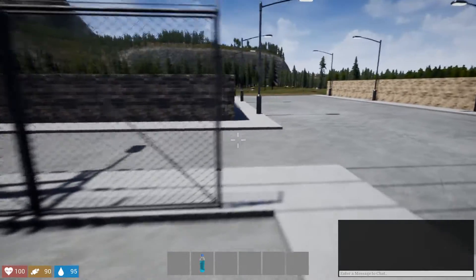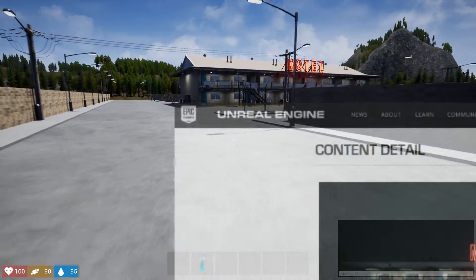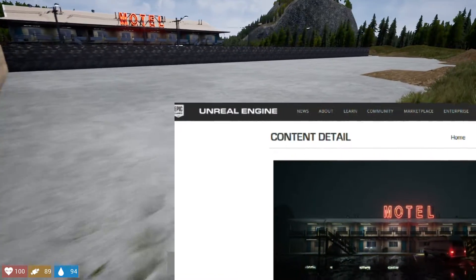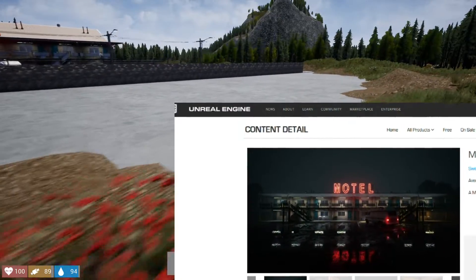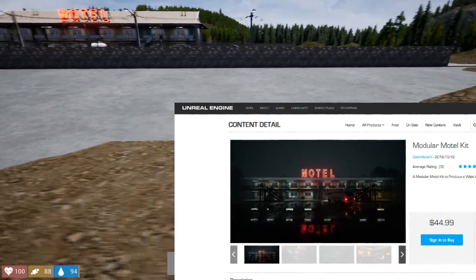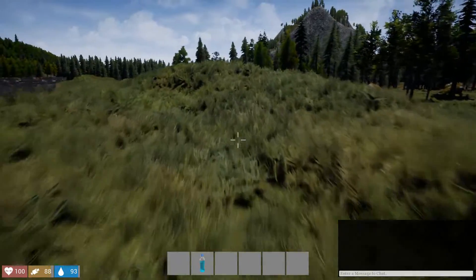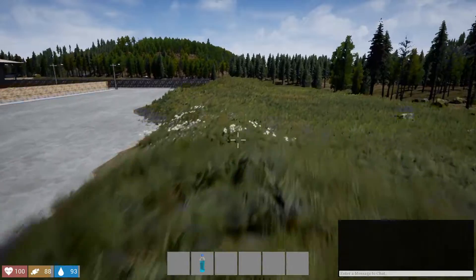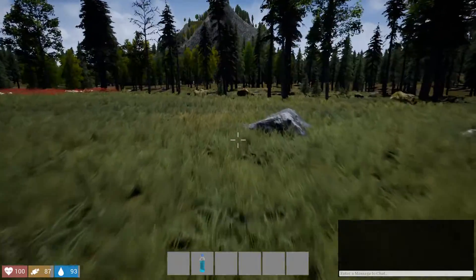I'm going to look on the Unreal asset store and see if I can find this motel, because it's right out here in the middle of nowhere with no roads leading to it. I can almost guarantee this motel is just an asset you could buy in the Unreal Engine store. I could be wrong, but I'd bet on it. I'll check later and add it to this video if that is the case.